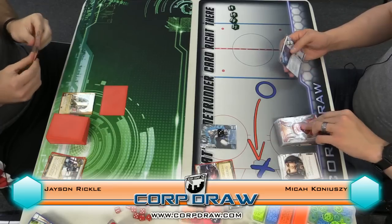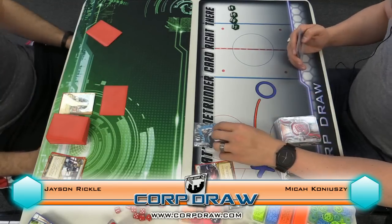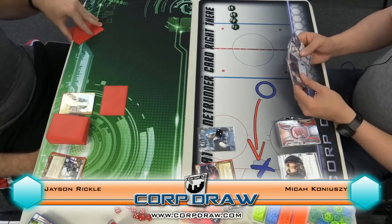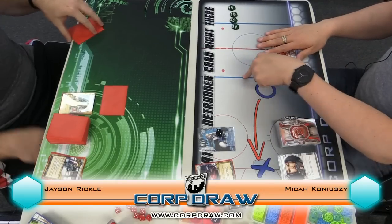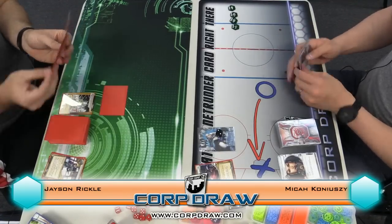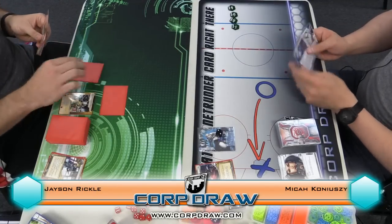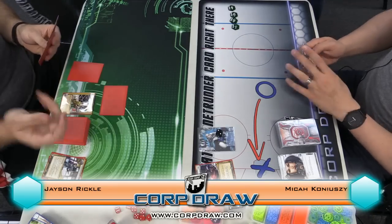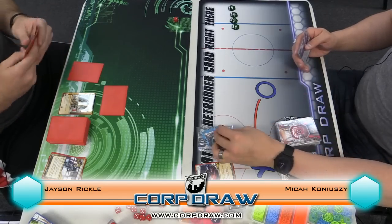One will draw. Two, three, gain four, lose a tag. I have four clicks. I drew a card, clicked two and three to gain four, lose a tag. For some reason I thought you said you were pitching two tags — I got confused. Oh no, pitch one tag. Install. Take a couple credits. I will draw one, take two and lose a tag. Okay, go ahead.